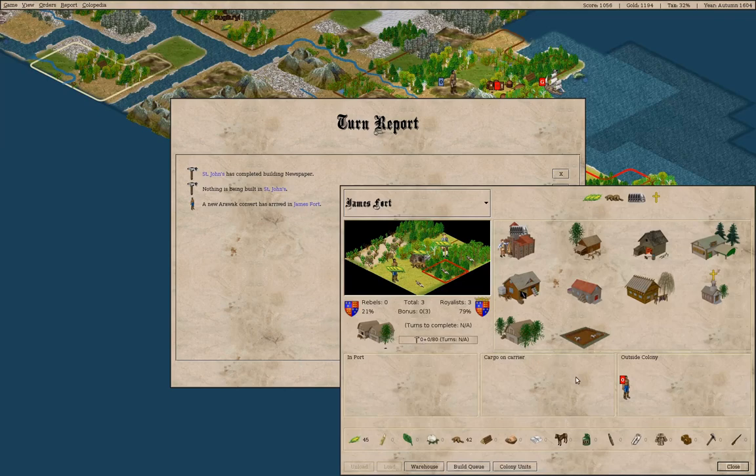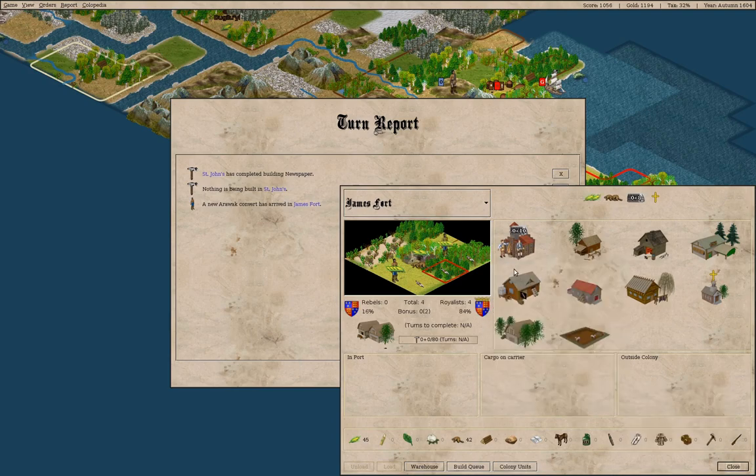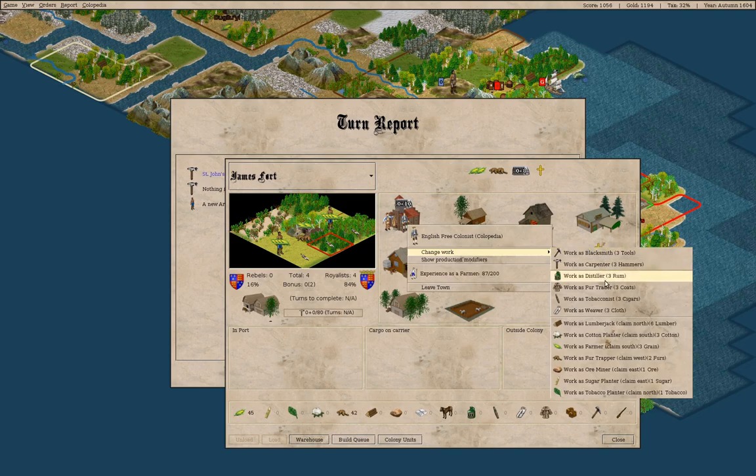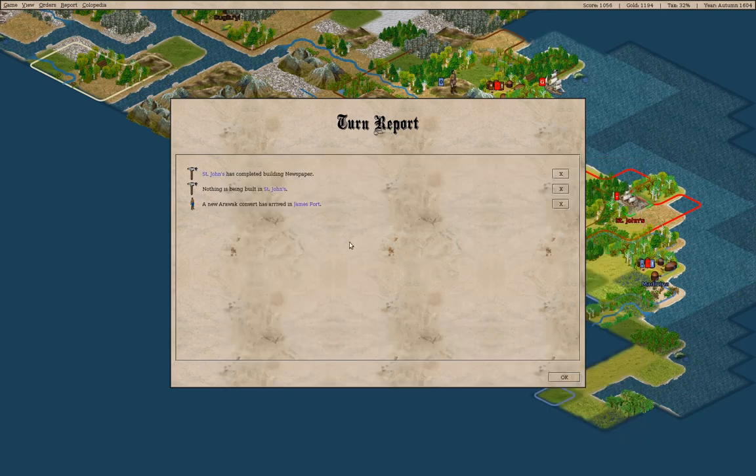We have a convert here — he can go work as a farmer. And this other colonist could work as a fur trapper, and then we'll make coats from the furs.